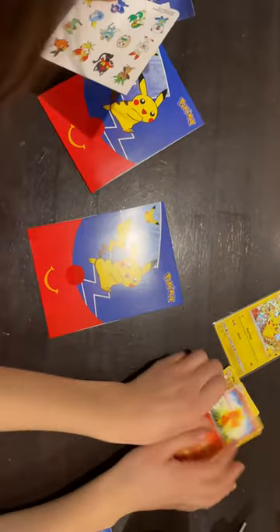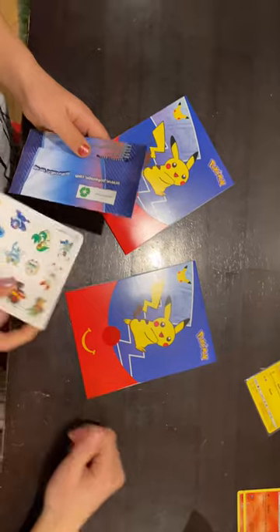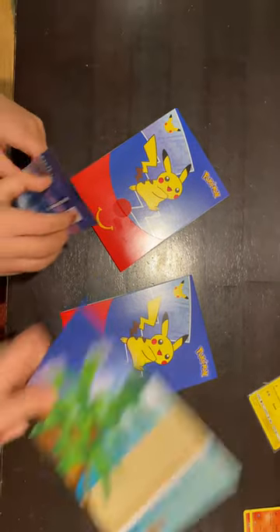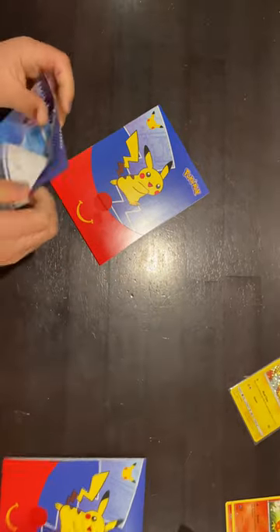Tepig and Torchic. Next pack. So we just got the stickers and the other thing we had before — the island that you can put your stickers on.